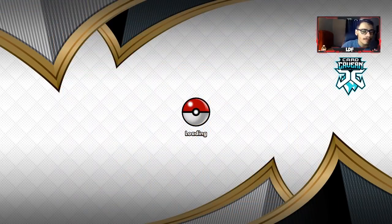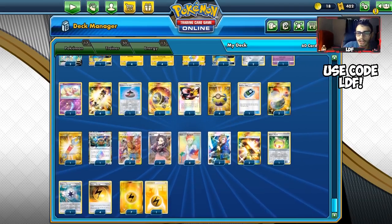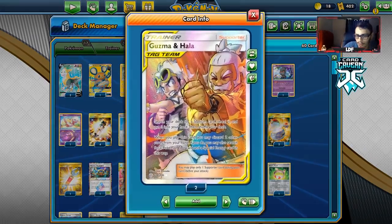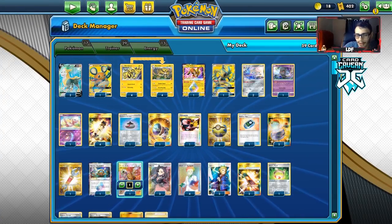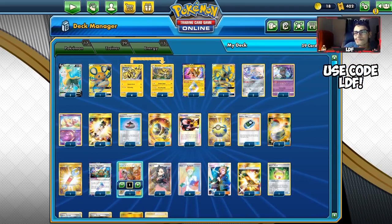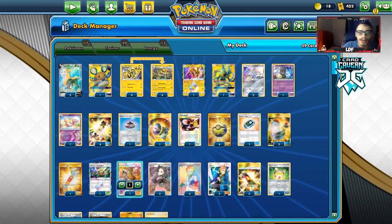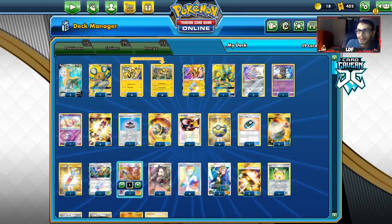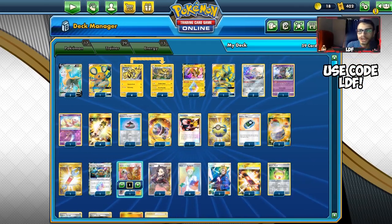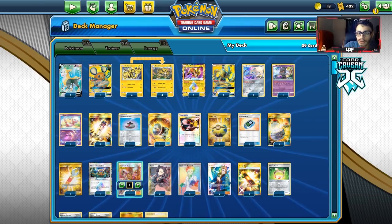Hope you guys enjoyed the video — a little shorter but we won three games with the Electrovire deck, including against Zacian, which showed off the key combo: Electrovire, Vitality Band, Electro Power. Any change I'd make is probably cutting a Guzma Hala for a third Jirachi. If you enjoyed today's PTCGO video, drop a like and subscribe. Use code CODELDF at Cardcaven TCG for a 5% discount. Follow me on Twitter and I'll see you in another video.